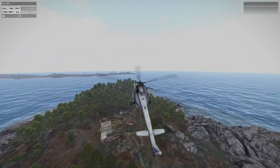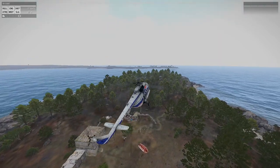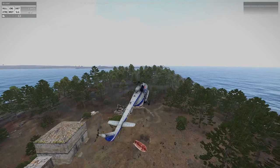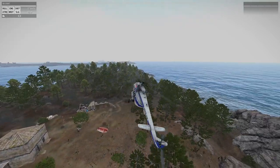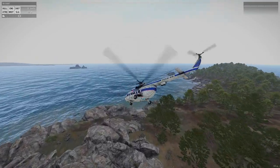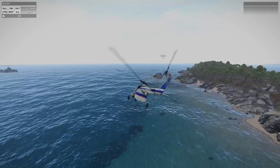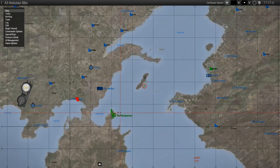Alright, here we are — let's drop all our speed and a bit of altitude so we can just dunk him down. There. Release cargo. Nice quick drop — that's exactly what we want to see. Didn't clip my wings, so we're good. Let's RTB on that one.